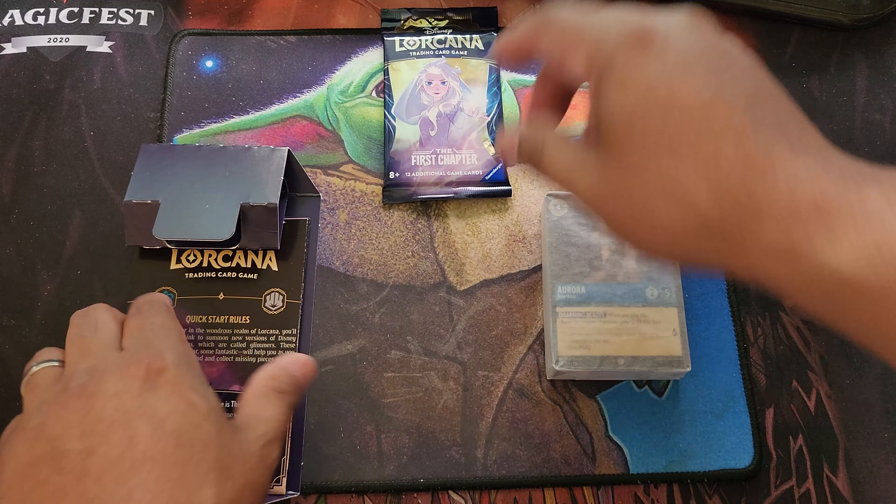That concludes our video. As you can see, I got a 60-card deck, play mat, tokens, and I can play this deck with somebody right out of the box. It's important to know that if you plan on playing with someone else, they'll either need to build their own deck or buy their own 60-card starter deck. Thank you so much for watching — drop me a comment if you're going to pick this up and if you plan on playing.